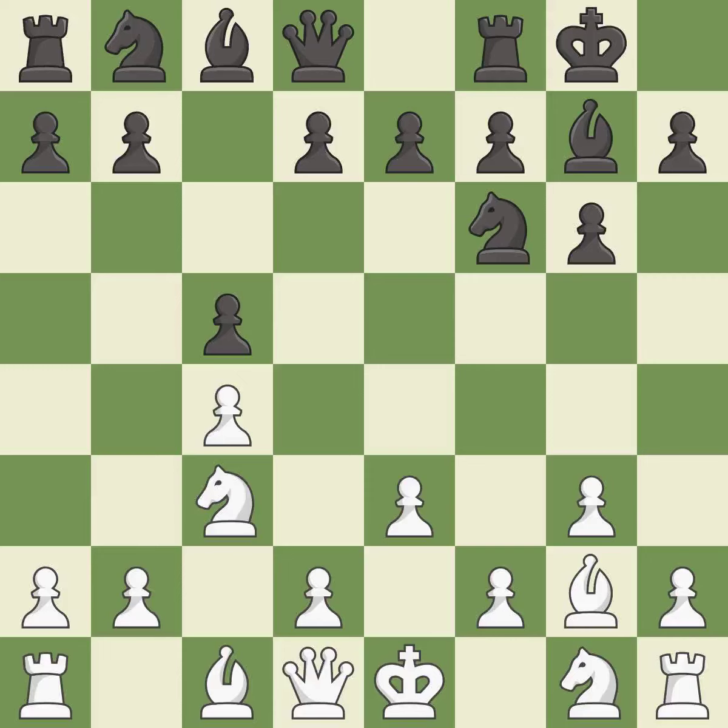Castling gets the king to a safer square, out of the center of the board, while also developing a rook. Castling kingside tends to be safer because the king is further from the center. This develops a knight off its starting square, getting it into the action. It is the last book move.